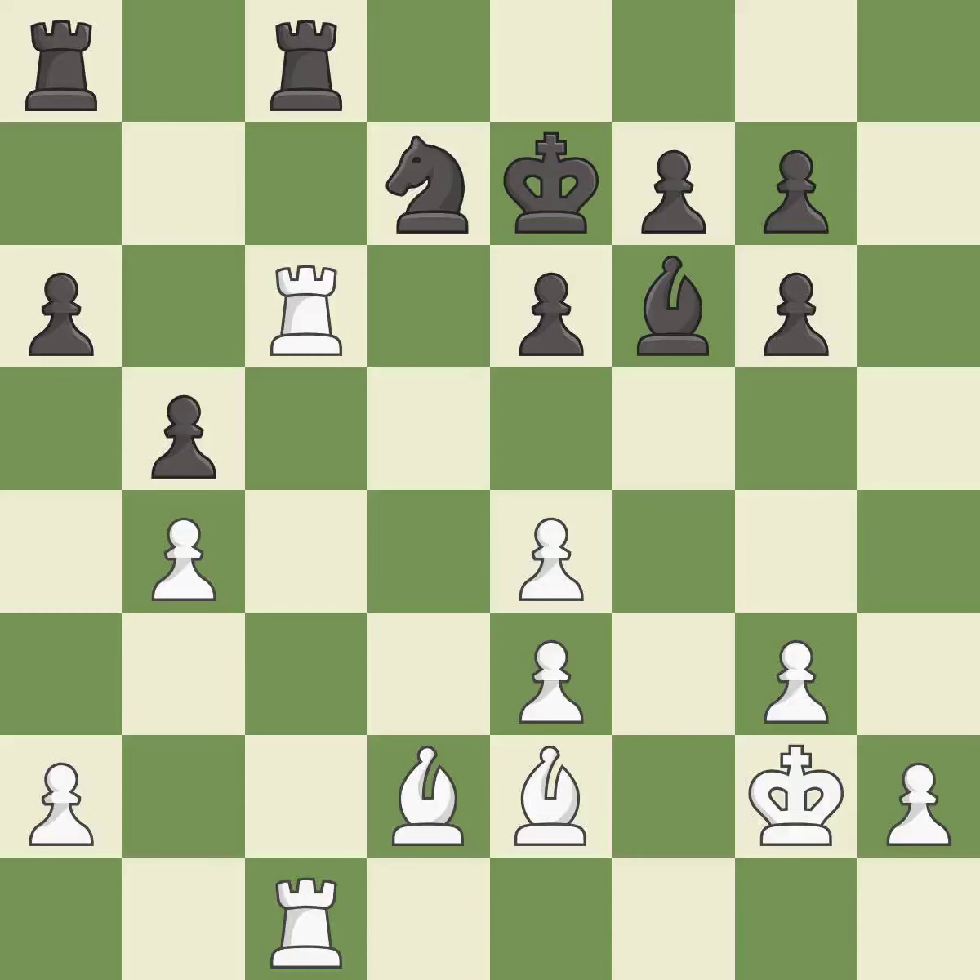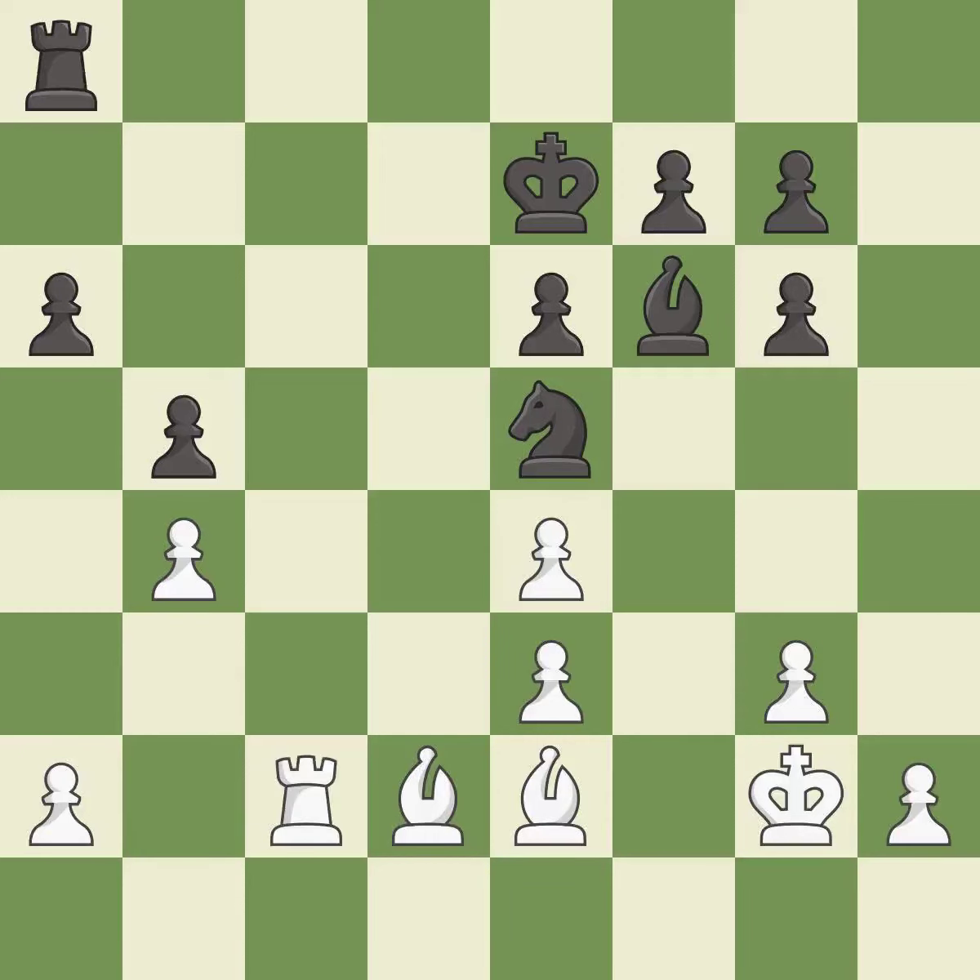A great move maintains the balance in material with a good trade — it is excellent. Takes back — it is best. This wins a tempo by threatening a rook and forcing it to move away — it is good. This moves the rook to safety — it is excellent.